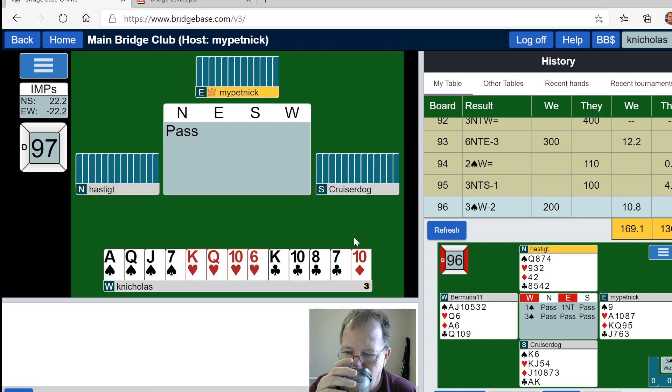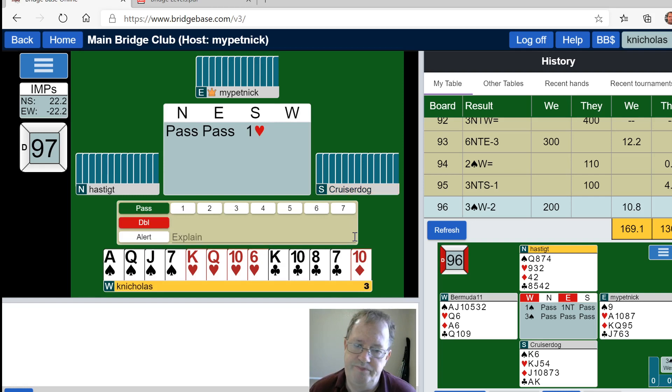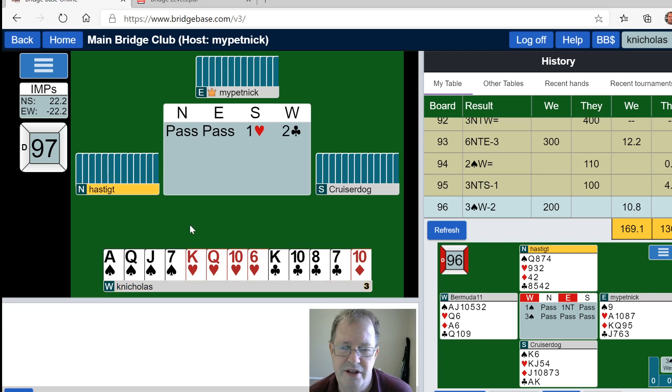Let's see if we get a bid from North. North passes, East passes, South bids a heart. What do I do now? I can't double because they don't have diamonds, so it's a tough bid. But I've got 15 points — I'm going to bid two clubs. This is really just judgment here.